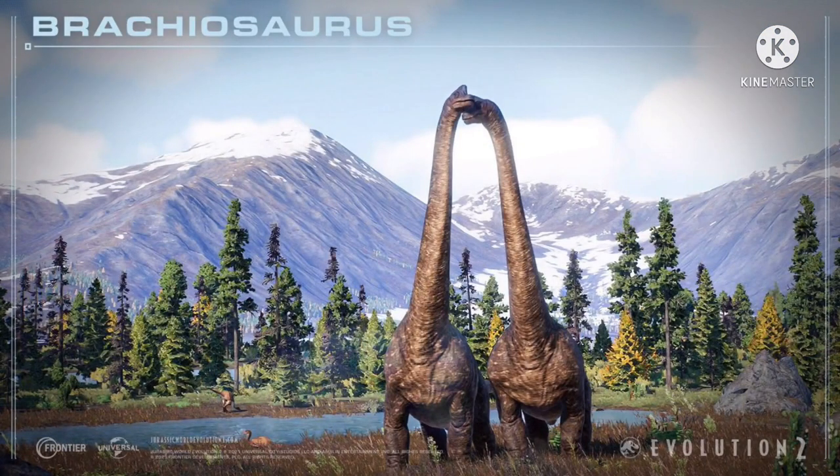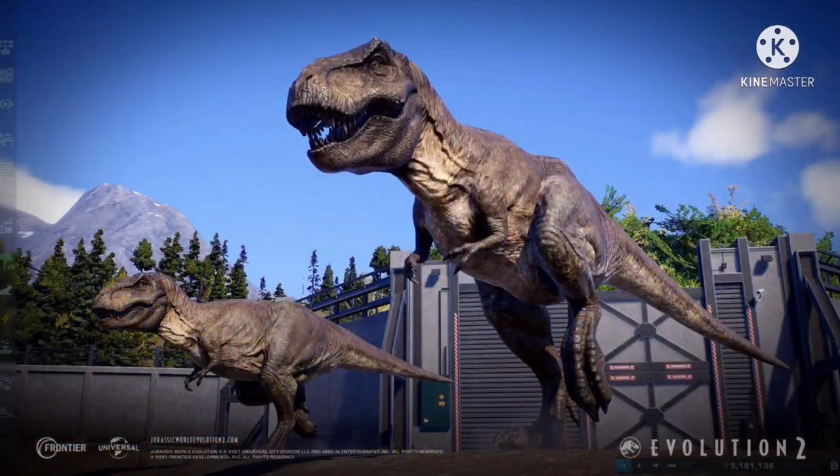On to the images: we get a shot of the Brachiosaurus — that was from the trailer — which shows them nuzzling each other, very cute, and some Gallimimus in the background with one taking a little rest. We get a shot of two T-Rexes, and I love the new sculpt — it definitely looks like they're modeling it after the Jurassic World Dominion model, which is sort of based off the Jurassic Park version, which is awesome. Looks like they probably just hatched, and it looks really good — that is a beast.